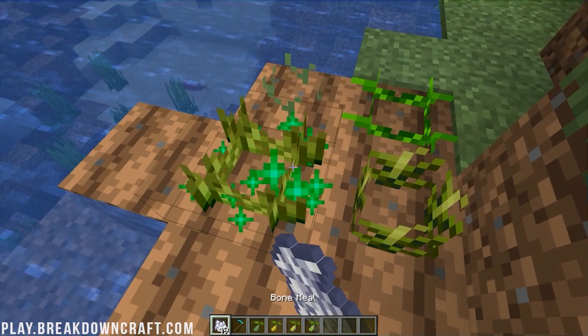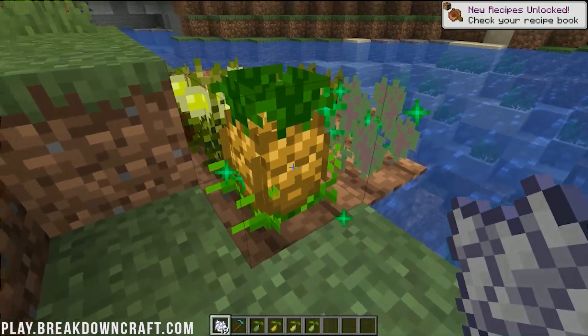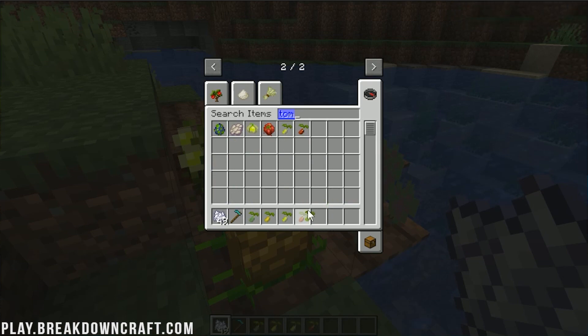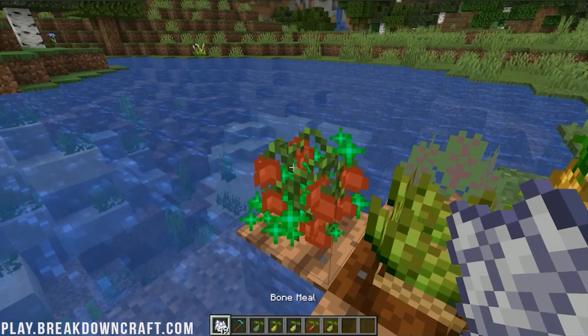Go ahead and grow them real quick. Oh, look at that — that pineapple texture is so cool. Is tomato one as well? I forget if tomato is added — it is. Let's go ahead and plant some tomatoes too, because why not? We've got ourselves a tomato seed. Go ahead and grow that, and there are the tomatoes.